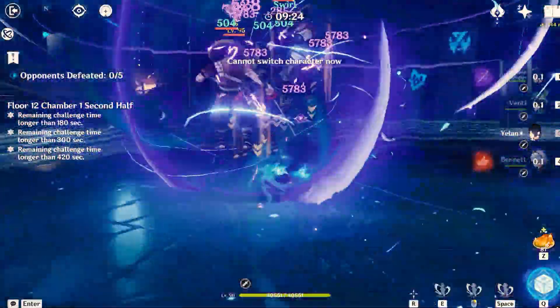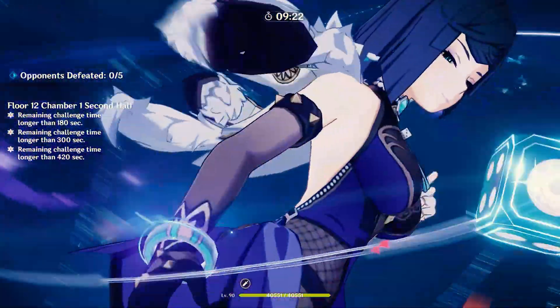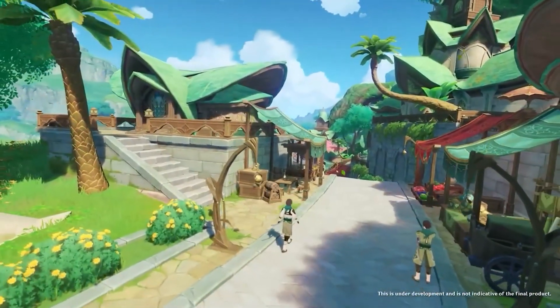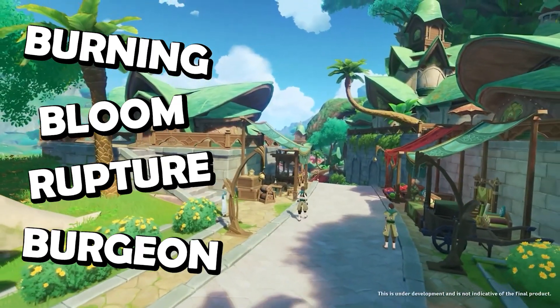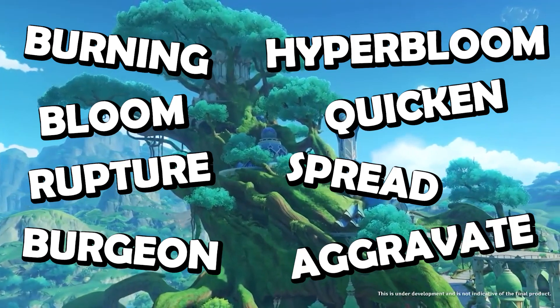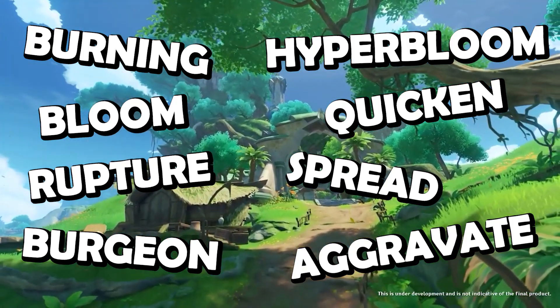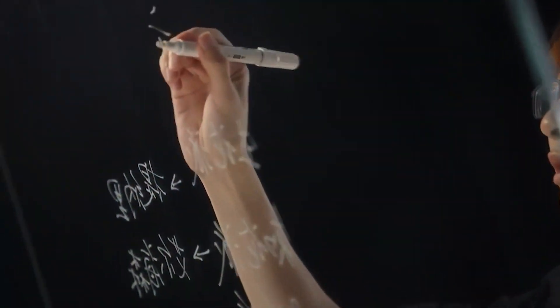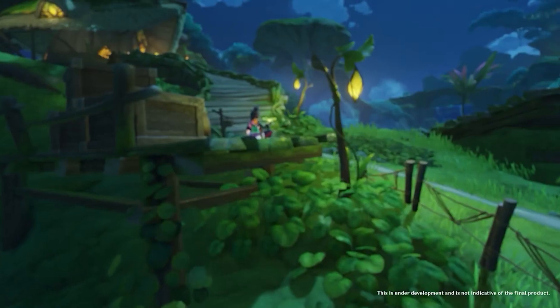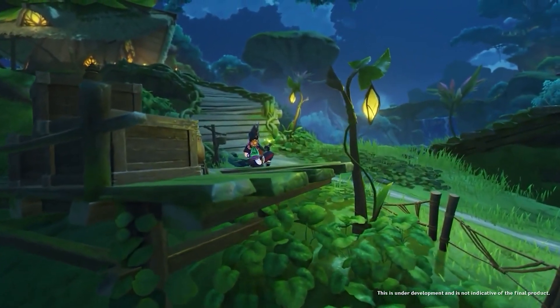It's going to be a fresh new take on how to build teams. The new reactions coming to the game are Burning, Bloom, Rupture, Burgeon, Hyperbloom, Quicken, Spread, and Aggravate — eight new reactions. We're going to go over how to trigger all of them and what they do, so you'll have an understanding of what to expect when 3.0 comes out in a couple of days.